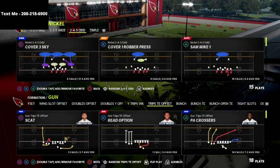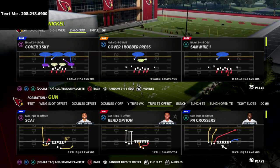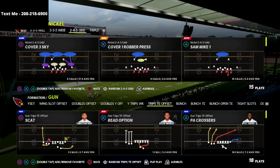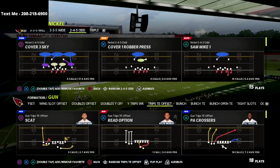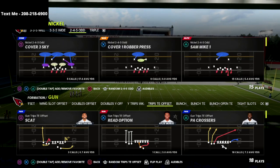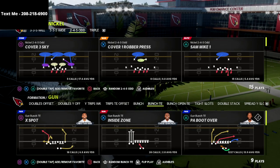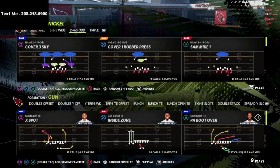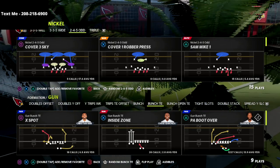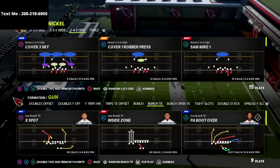In this video I'm going to show you my absolute favorite defense in Madden 22 for defending the bunch tight end formation. This is not just for defending the PA boot over — this is going to help you shut down pretty much everything the bunch tight end has to offer. I personally prefer to do this out of the Nickel 2-4-5 Odd, and you could also do this out of the Nickel Triple — those are my two favorite formations right now in Madden 22.